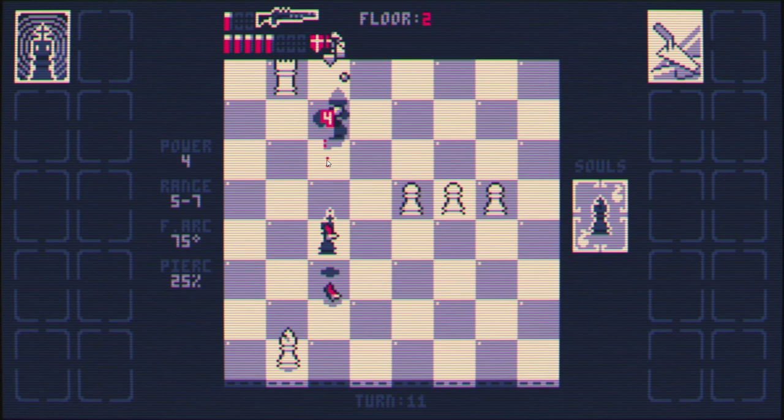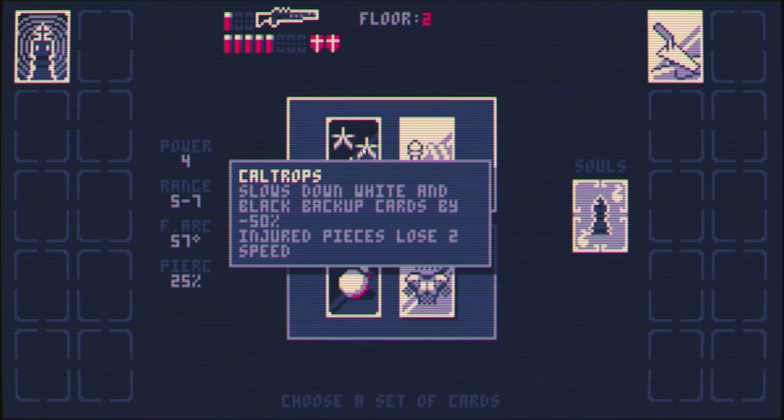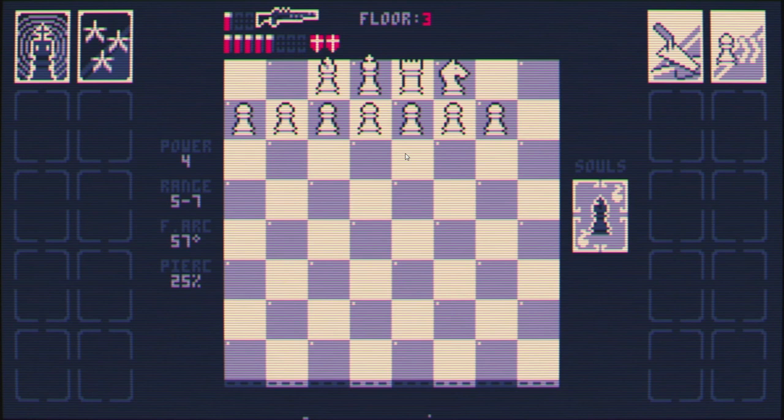Nice shots, look at that. All pieces get negative speed, all pieces get 1 HP. I think we'll do this — take the Caltrops. Sure they can move an extra square ahead on their first move, but Caltrops slows everybody down. Kind of a nice little trade-off.